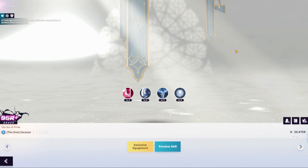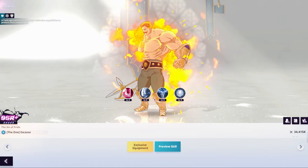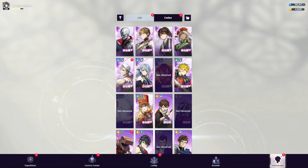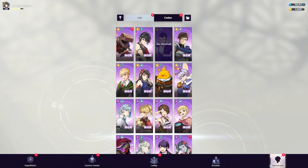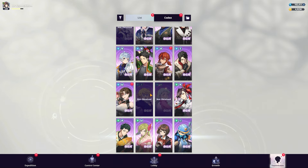We have Escanor — oh my God, he looks so good. They copied everything though. They copied every animation possible. They said, how can we save money? And they said, that's how — copy the animations.